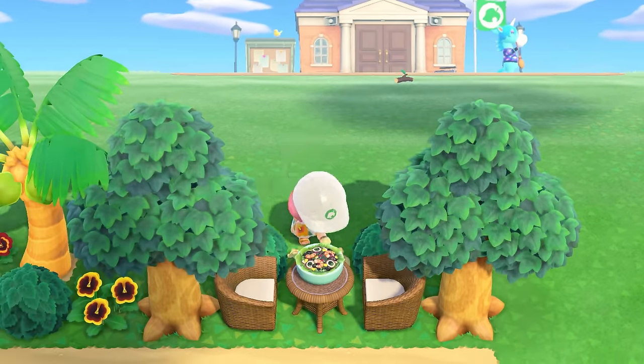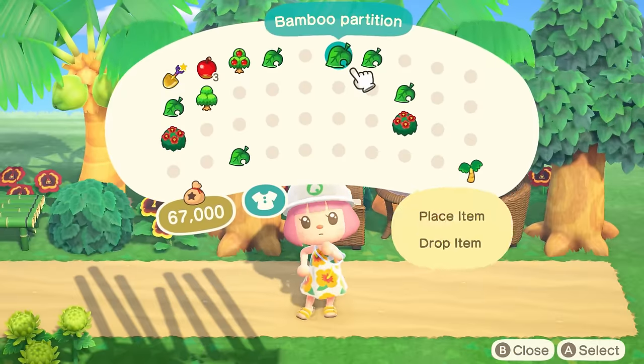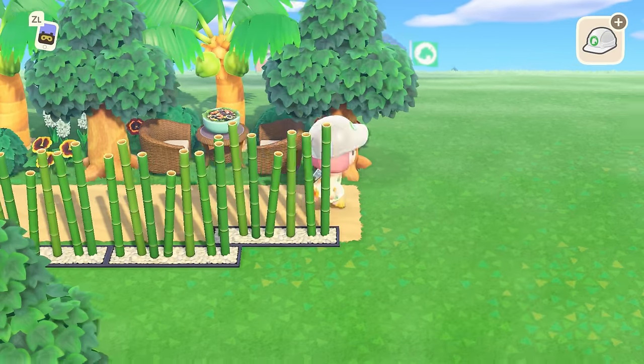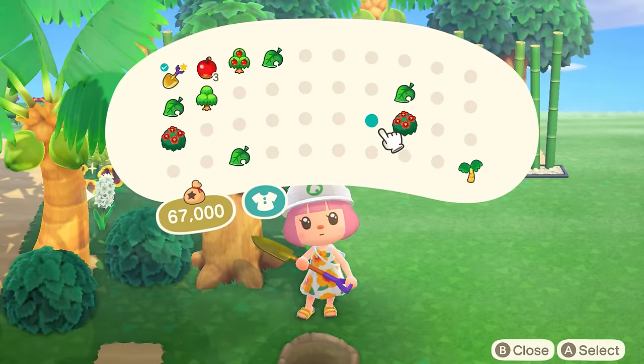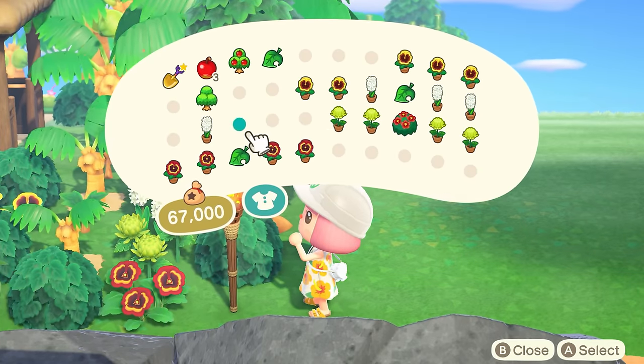Since I was really feeling the bamboo furniture, I decided to use more. The bamboo partition item looks so cool and I thought it would also give some height to the build. I placed three of the partitions side by side to form something that looks like a fence, and continued to plant more flowers and shrubs to fill the surrounding spaces.